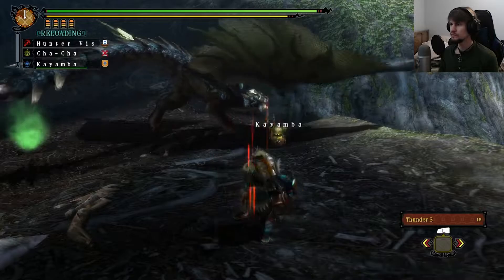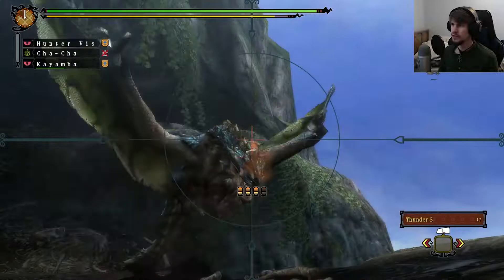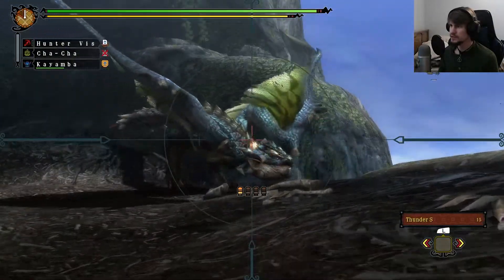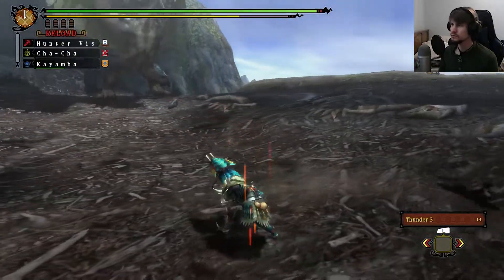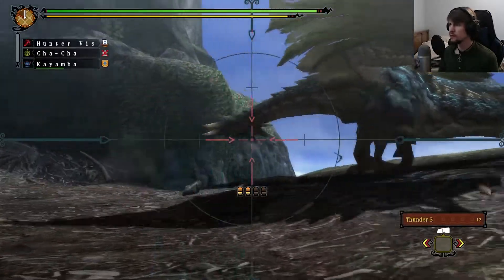And there's the head broken. This was pretty effective at getting the part breaks on him. It's just hard to tell what the actual damage numbers are. I think Kayamba actually shot the Nahabra coming in after us, so that was helpful.